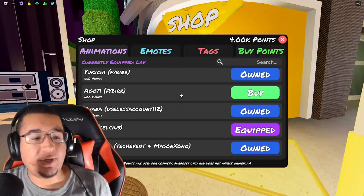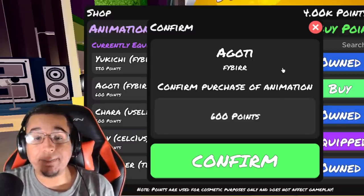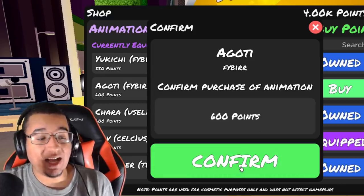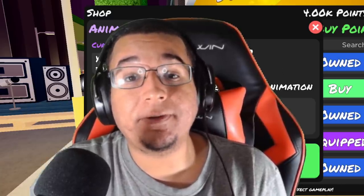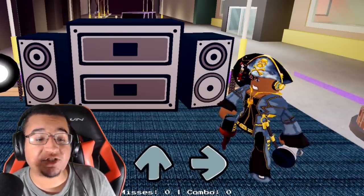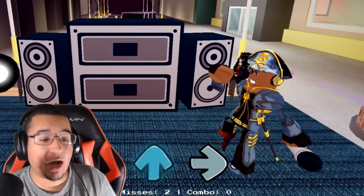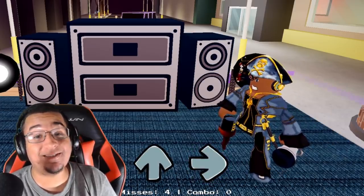They re-added the Agoti animation as well. You do have to buy it once again, just keep in mind — 600 points. Let's showcase it again since they might have done some changes to it. This is what the Agoti animation looks like: left, down, up, and right. Doesn't look like much has changed since they removed it, but it's good that it's back again finally.